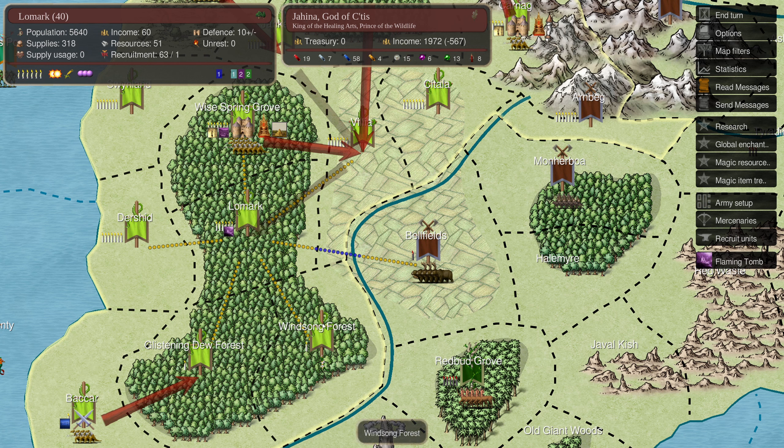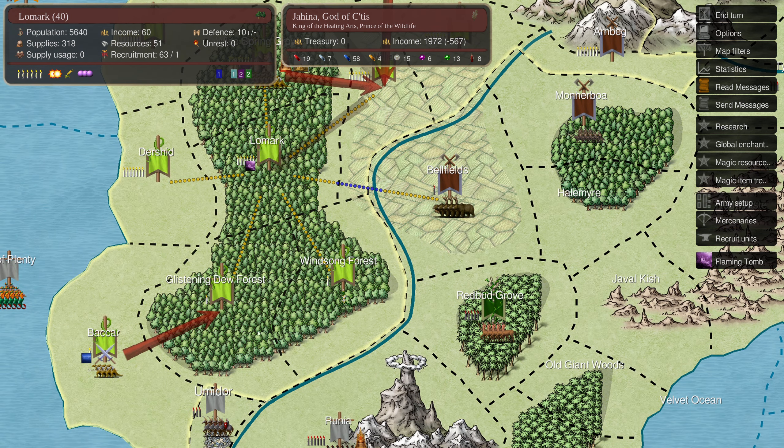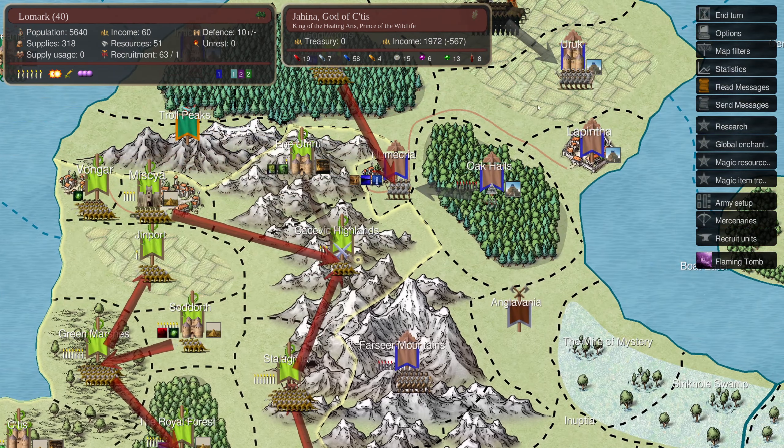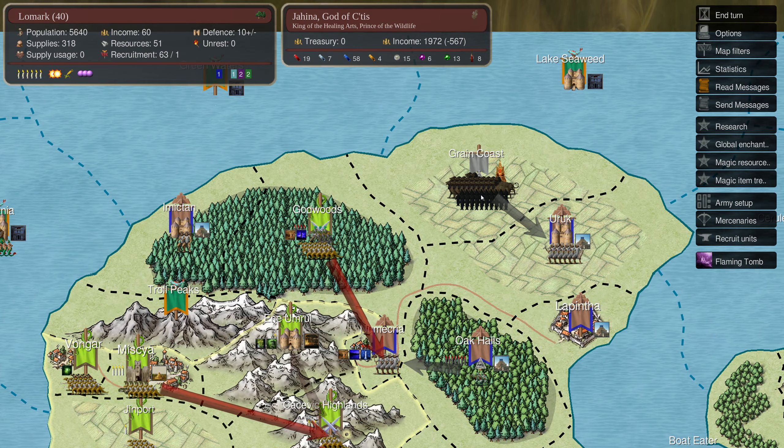Things look pretty good. We're going to keep an eye on the Mecca. Press F1 to see what we're doing - Glistening Dew Forest, Windsong Forest, and Bakar and Emerald and Godwoods. We haven't searched those yet. In the south we'll move A Shara south and head over to Low Mark. From there we can check out those three locations. This is close to Bunya, and the level three throne is up here at Grain Coast - we won't mess with that yet.